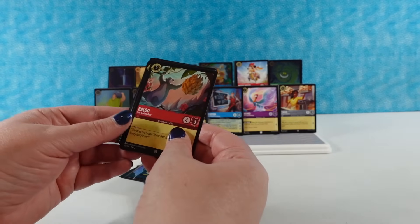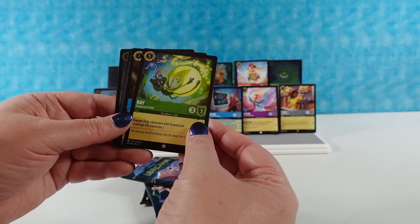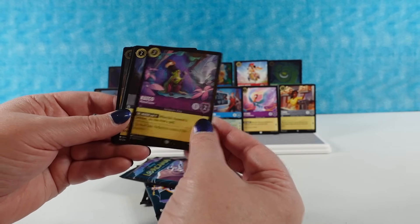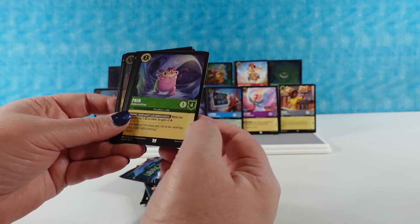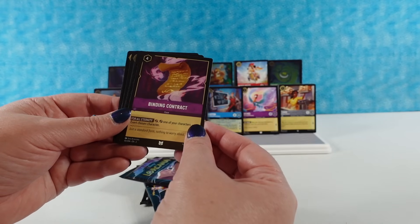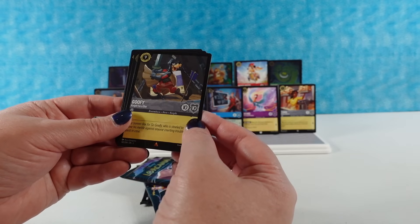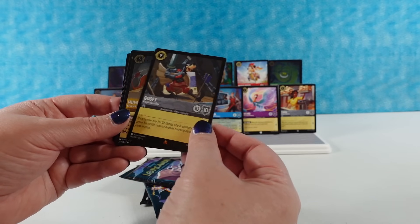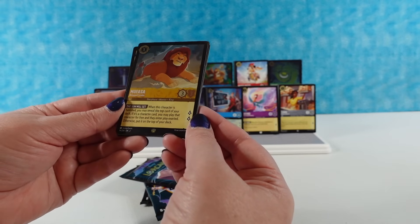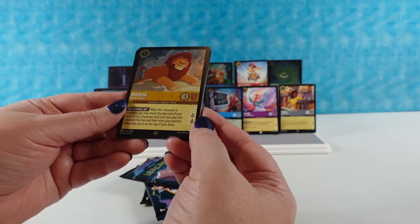Next pack: Baloo the Fun-Loving Bear — I don't think we've seen Baloo yet — Ray the Easygoing Firefly, Nothing to Hide, Eudora, Kuzco the Wanted Llama, Charge, The Prince Who Never Gives Up, Pain the Underworld Imp — first time we've seen Pain, we've seen two Panics but no Pain — Binding Contract, Tuck Tuck the Wrecking Ball, Goofy Knight for a Day — that's cute. And then — oh wow — Mufasa the Betrayed Leader, a legendary foil! He's amazing. I like a legendary foil.